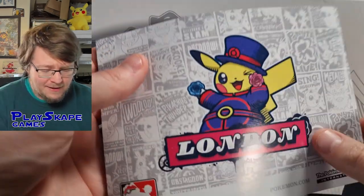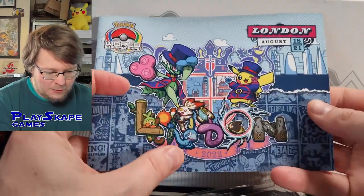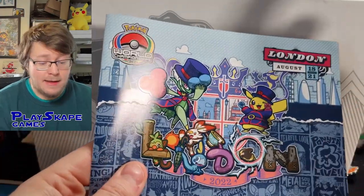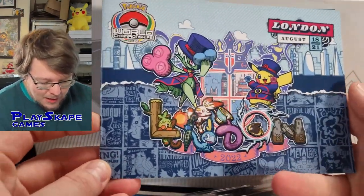Seniors, for those who don't know, are between like 11 and 15 roughly — it's about your birth year. Each one of these gives you the little booklet, and these are really cool. This tells you a lot about — they've done these Decks every year. So please click the link above if you want to check out the last time the Decks came out all the way back in 2019, the World Championship Decks in Washington D.C. when I was a judge at that one.